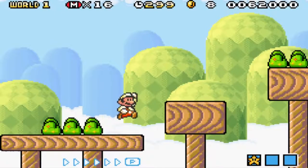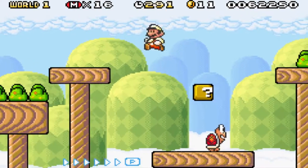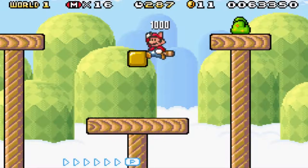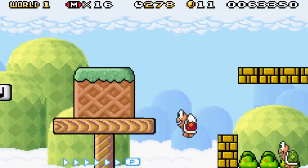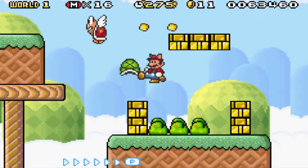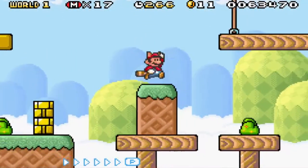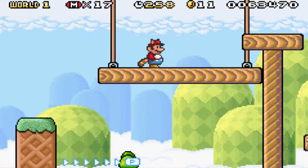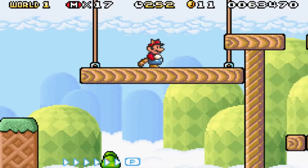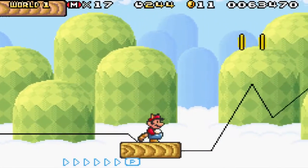Now on to level 6. I definitely want a leaf if I can get one in this section. Get all these koopas — here's a leaf, awesome! I like having the extra jump, or the extra stalling ability. Here's a way you can get a 1-up, but it depends on which way the shell is going. It happened to be going the right way. If you hit the block to the left, it'll go right; if you hit it to the right, it'll go left — the opposite direction of how you're facing. I could be wrong on that, feel free to correct me in the comments.